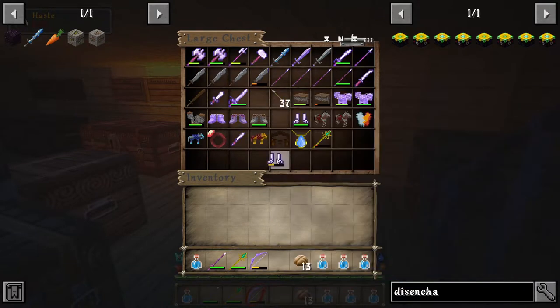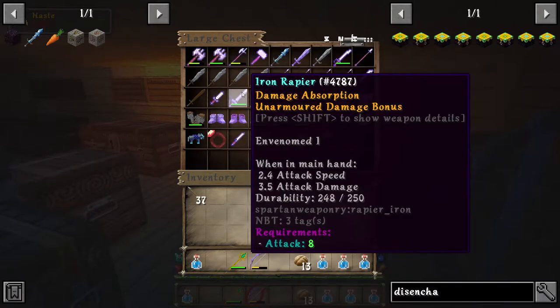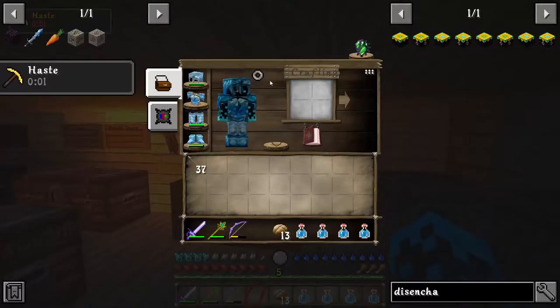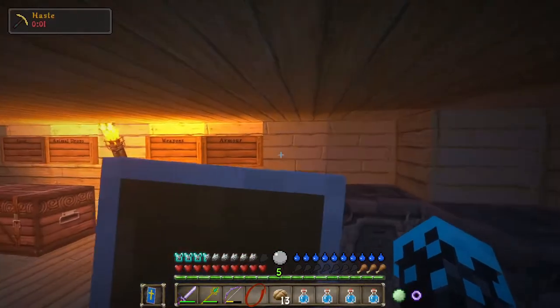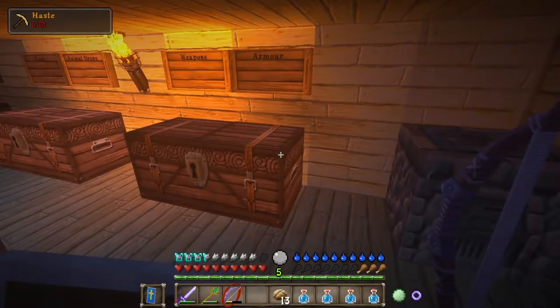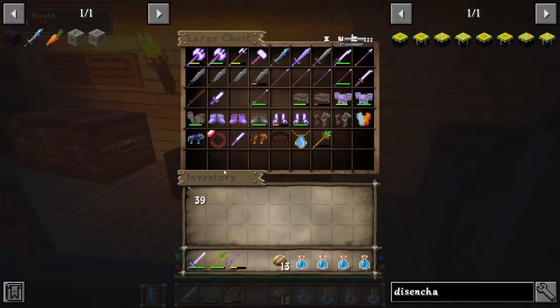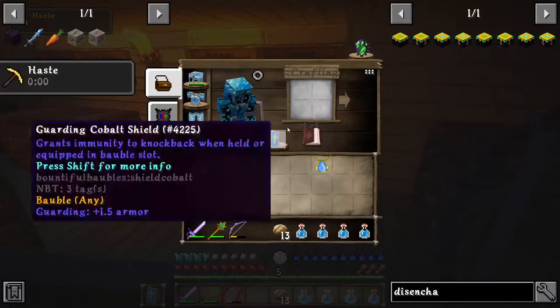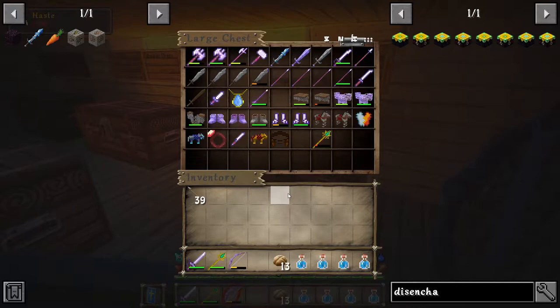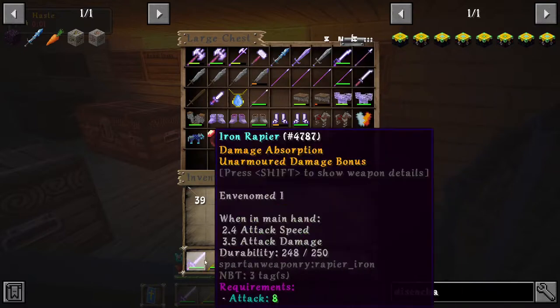Let's take a bow and a rapier instead of the halberd so we can use a shield. We'll put the shield in our off hand — now we have a shield. That obviously works great with the bow. I was wondering if we could duplicate arrows with multi-shot but it looks like we can't. Diamond sword we can't wield yet. I think we'll be okay with these weapons.